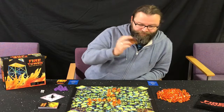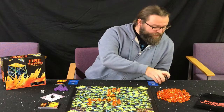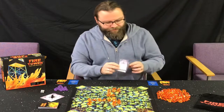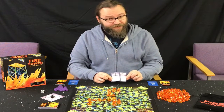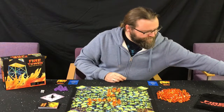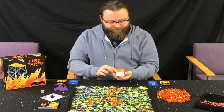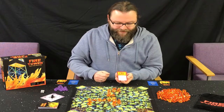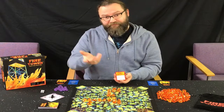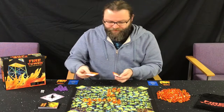Then you play a card from your hand. The cards come in four different varieties. They will come in either directional cards, which you can play to change the direction of the wind and spread the fire in a different direction, or fire cards. For example, an ember card will allow you to move a bit of fire to another part of the board.